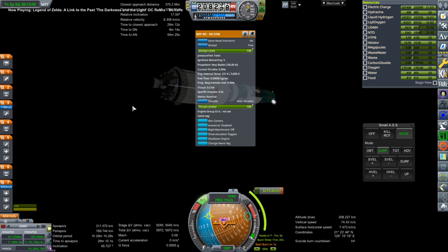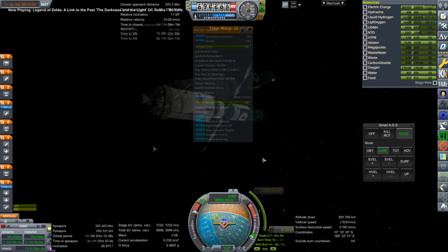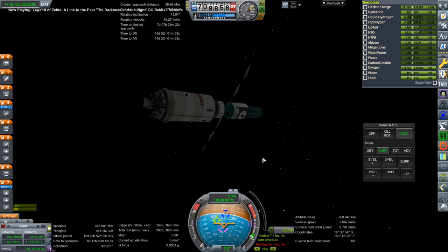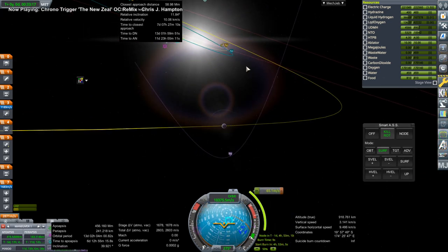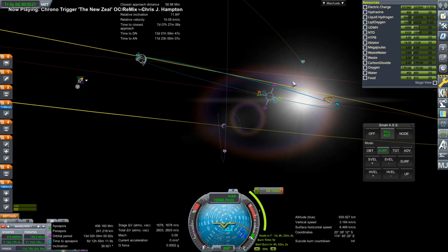The Realism Overhaul configurations are my own, so when there's no real plume for the RD-57M engine, that's my fault — and I've since fixed that. These are the kinds of things I want to fix during the course of the series. What I couldn't fix was the RCS on that stage: it doesn't puff for some reason.